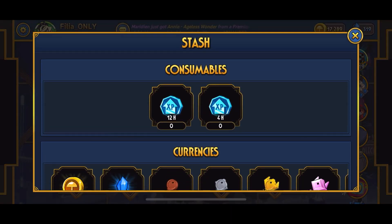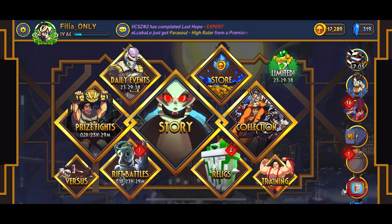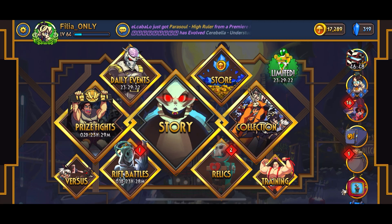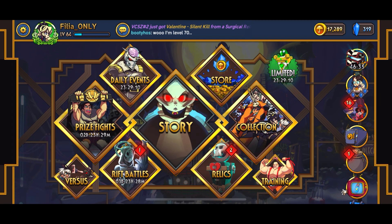Those 35 bronze keys I have came from Prize Fights I didn't even realize I was scoring in. Like I said, the keys will stack up eventually - you'll feel like you don't have any at the start, but by around level 40 or 50 you'll just have a bunch of silver and bronze keys and not know what to do with them. I'd honestly just save them for when there's a new bronze fighter you want to upgrade.